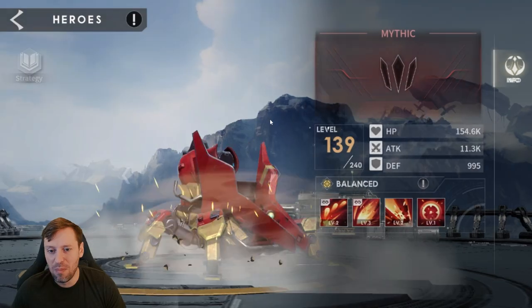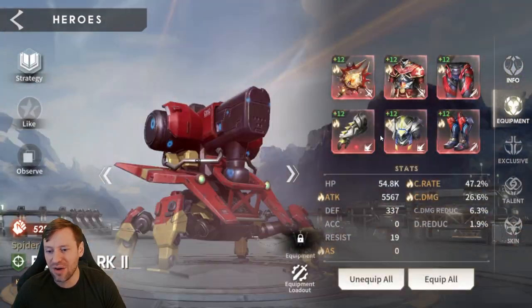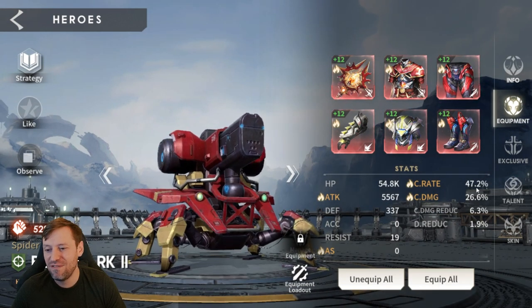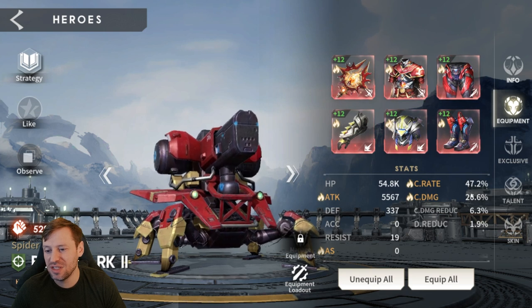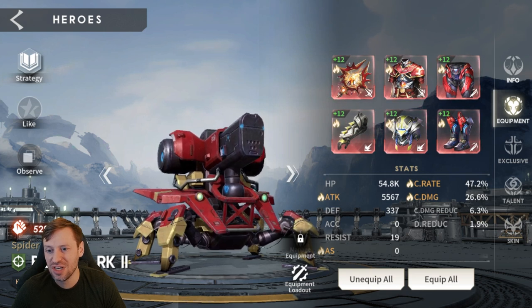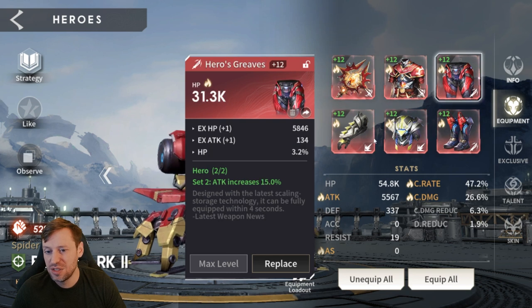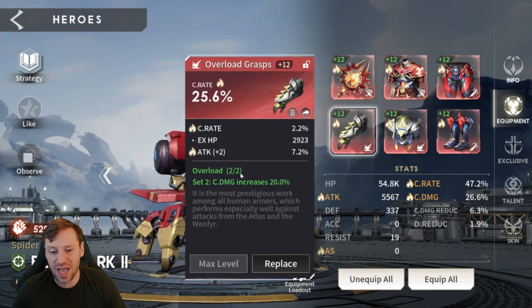Then we've got Bot Mark 2, who is a hard carry for me - 5.5k attack, huge 47% crit rate, and 26% crit damage. We've got two pieces crit rate, two pieces attack, and two pieces crit damage as well.